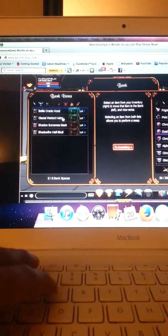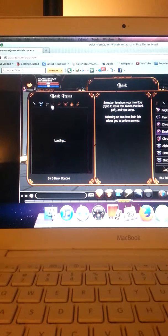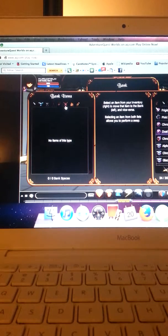We got Oracle, Battle Oracle, Doom Karma Army, Glacial Warlord Armor, Shadow Soldier, and Shadow Fire Emperor. Battle Oracle Hood, Shell Warlord Helm, Shadow Sorcerer's Mask, Shadow Fire Half-Scot. Then we got Battle Oracle Wings, Cobalt Shadow Wings, Crimson Shadow Wings, and Glacial Warlord Cloak. We don't have pets right now.